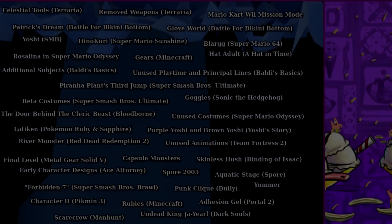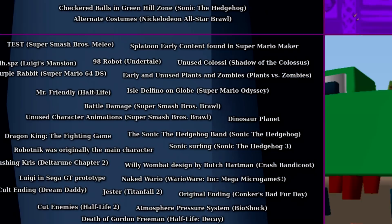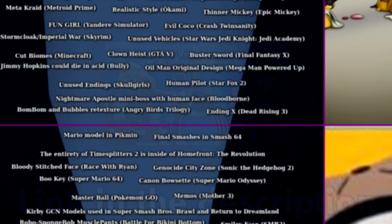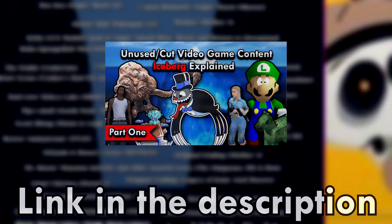We are back looking at the unused and cut video game content iceberg. If you've seen part 1, you already know what this is all about. In the first part, we looked at the first two tiers, but now we're going into tiers 3 and 4, getting a little bit more interesting and obscure with these topics. This is part 2, so if you want to see part 1, I'll leave a link in the description below.